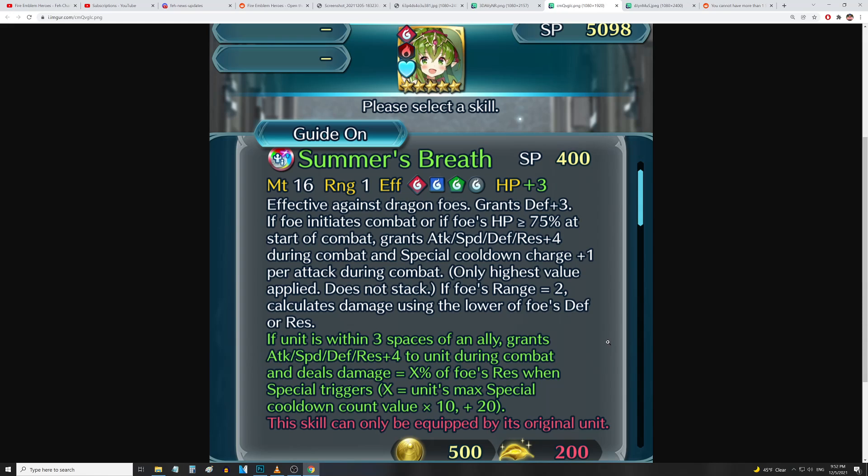Also, if unit is within three spaces of an ally, grants all stats up four to unit during combat, and deals damage equal to X percent of foe's res when special triggers, where X equals the unit's max special cooldown count value times 10, plus 20. This is similar to Surge Sparrow or Moonlight Bangle — you're doing a percentage of one of the foe's stats. This is true damage, which is obviously very powerful, especially against foes with good res.